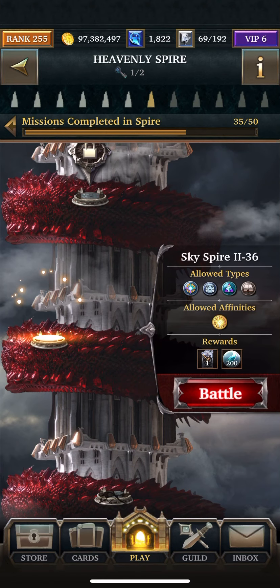Hey, what's up? It's Ninja Nanas on Skyspire 2, Floor 36 in the 7th Tower.